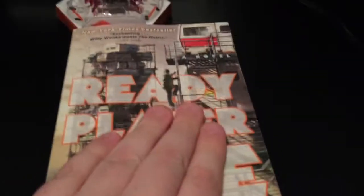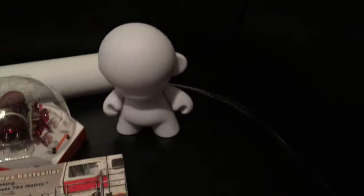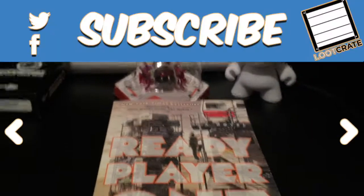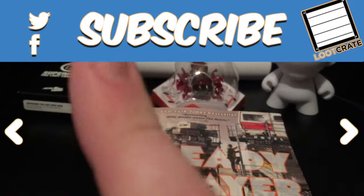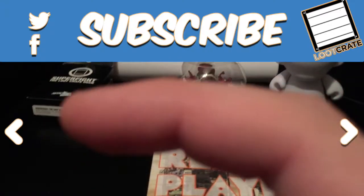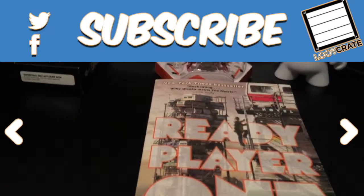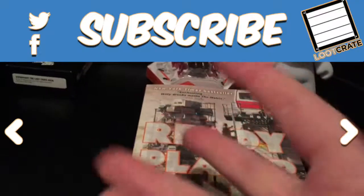Quick overview of what we got: the poster, Super Fight which is actually a really fun game, a little hex bug — that's alright I guess — the book I've been looking for for months which is amazing, and then the little Munny figure. This is actually a really good box, I like this one — they need more like this one. As always, like, comment, subscribe, and thanks YouTube, bye!